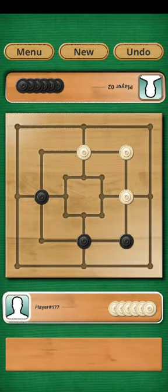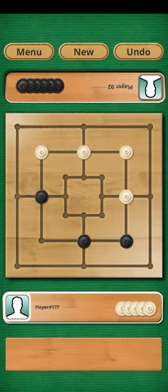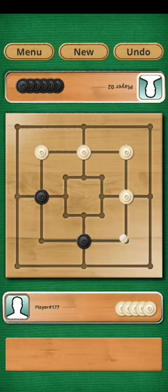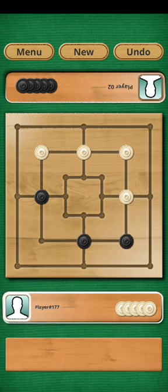The black stone will place here. And I at once make a row and pick one of the opponent's stones — either this stone or that stone. I will pick one of these two stones.